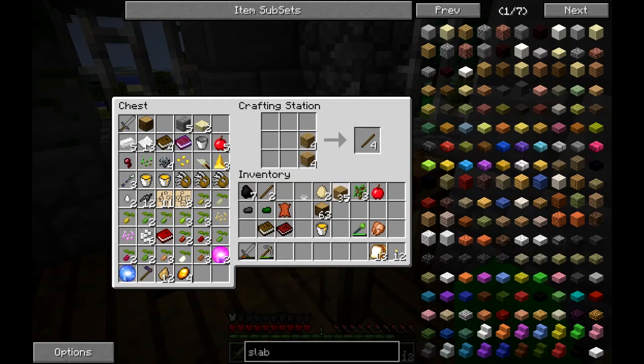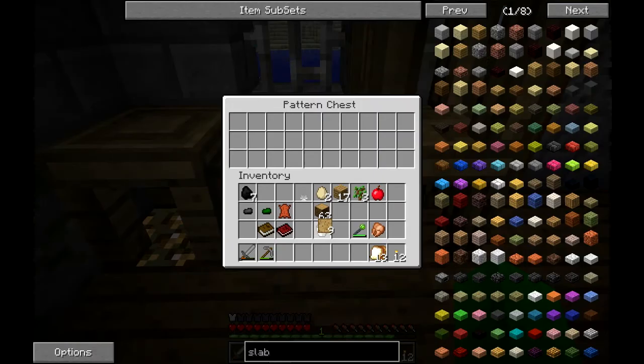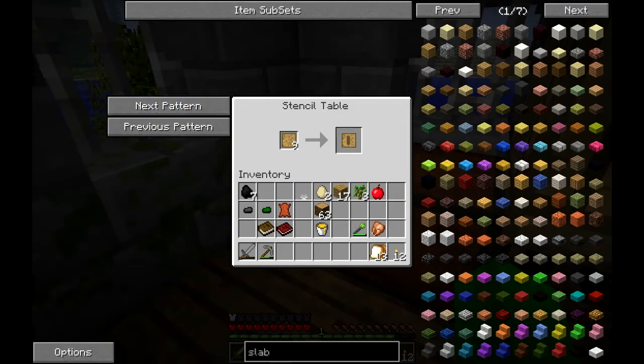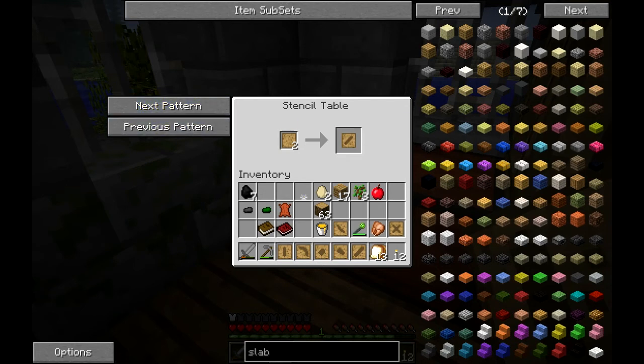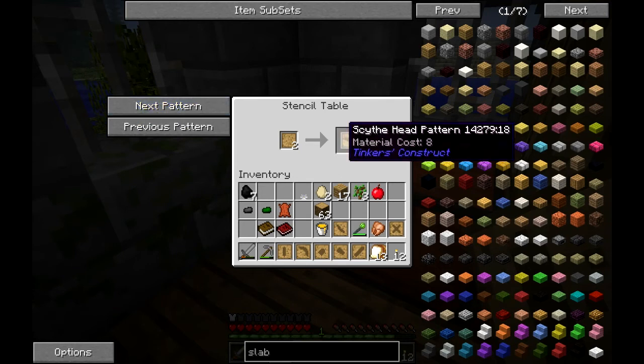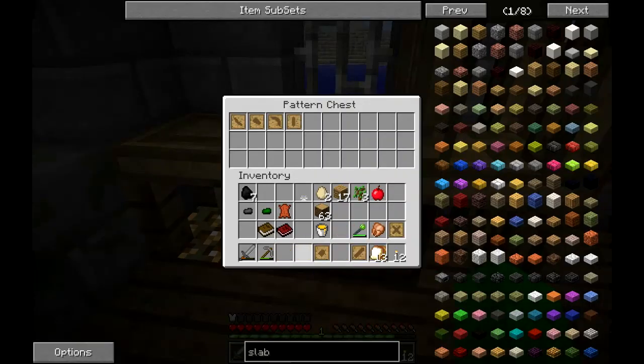Let's make a few more blank patterns. We can throw those into the stencil table and start making different things. My stone sword is just about gone, so let's make some patterns: tool rod, pickaxe head, shovel, axe, sword blade, hand guard, and tool binding. That's all we really need right at the moment to get started. We'll take all these patterns and throw them into the pattern chest so we can access them.